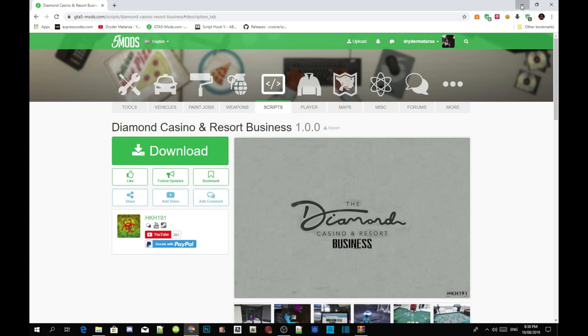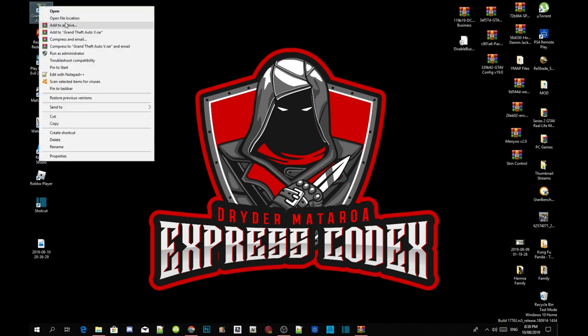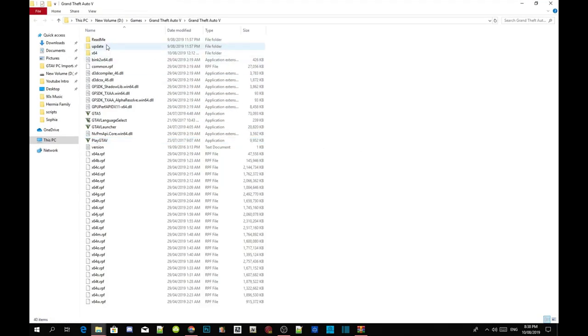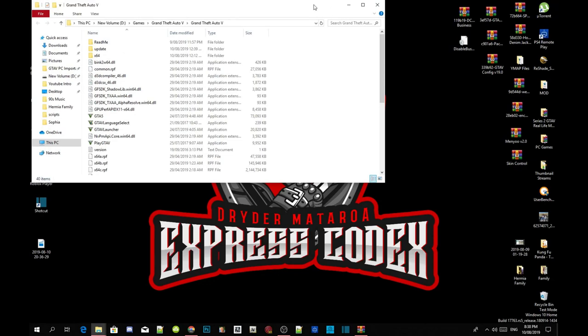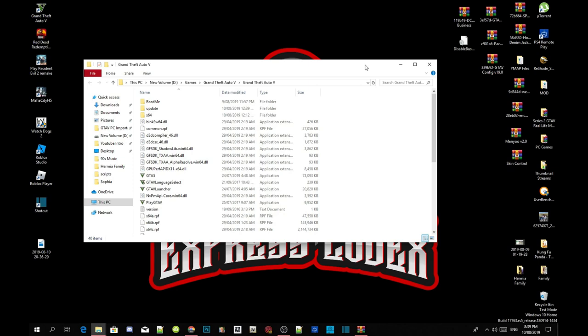Now we're going to get straight into installing our mods. The first thing to do is go to your Grand Theft Auto V game, hover over it, right click, and open the file location. As you can see, this is a completely clean folder with no mods, so we're starting this tutorial from scratch so you can see proof that it does work.